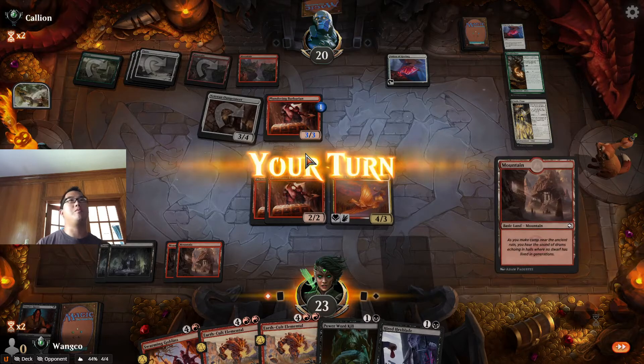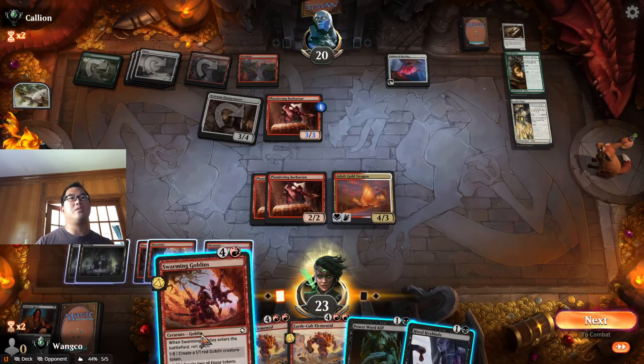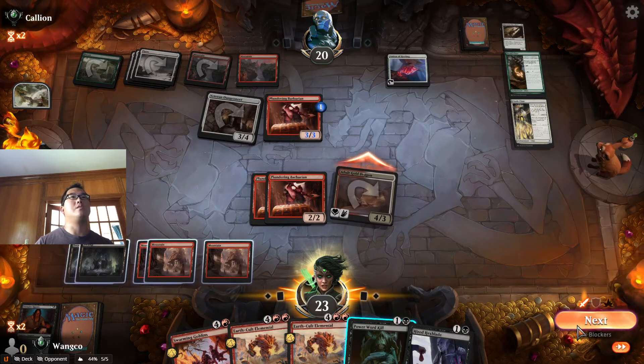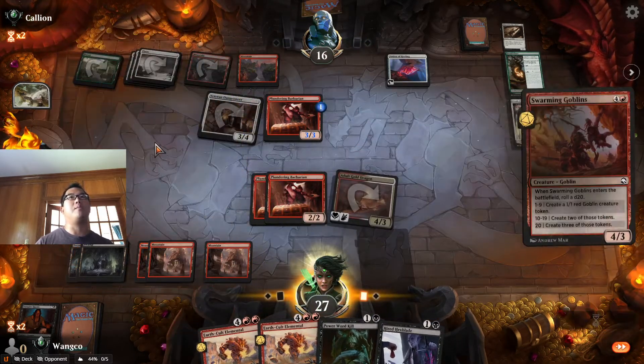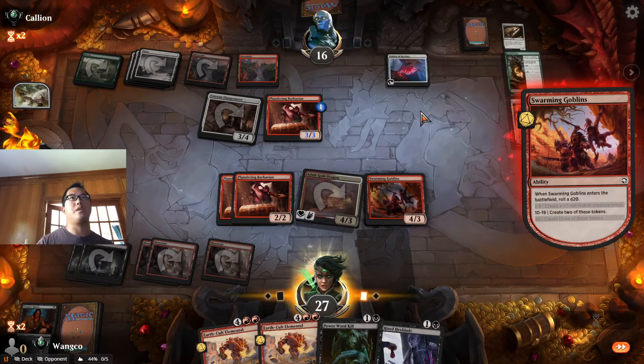We traded one creature for another creature. Five mana is good — that means we can cast Swarming Goblins, and the Adult Gold Dragon is going to keep us ahead. Hopefully Swarming Goblins just really jams up the board. 14 — we'll take it.